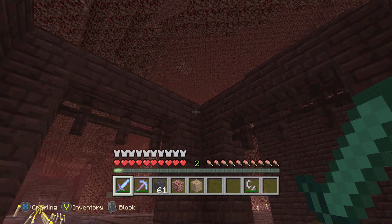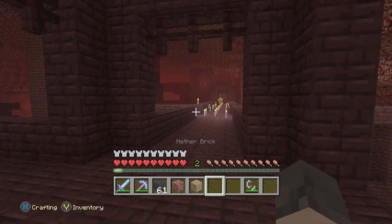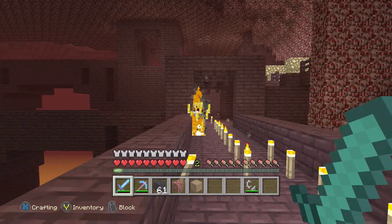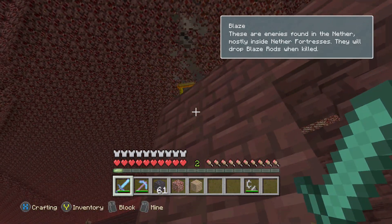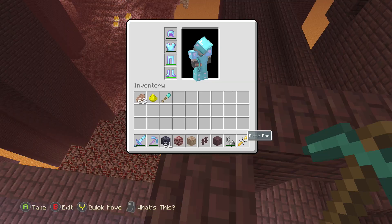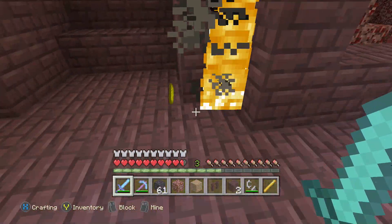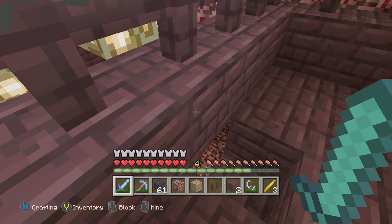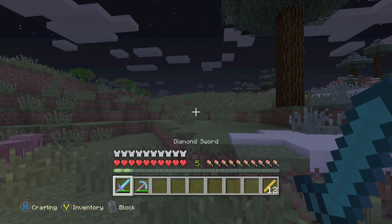In the nether, we'll be collecting materials for the Eyes of Ender, which we need to find the end portal. First, find one of these nether fortresses — easily distinguishable by the nether brick. They are huge structures you can find in almost any nether. Then hunt down these floating guys called blazes. Blaze can be tricky to fight, so I'd recommend wearing armor. We're after blaze rods — they don't always drop them, but just keep killing blazes by their spawner. I collected 12, but you realistically only need around six.